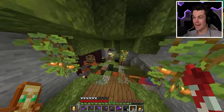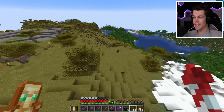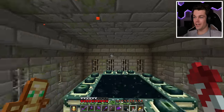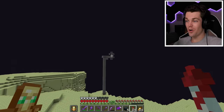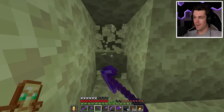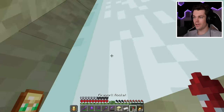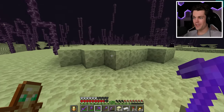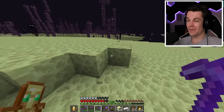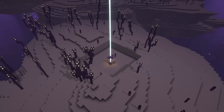Luckily, I have an extra nether star that I can turn into a beacon, grab some resource blocks, and now I can head over to the end to get all this endstone. Hopefully this is the last time I'll be using this ugly end portal. Now to just fly to an outer end island, clear out an area for my beacon, and start setting it up. Now I can put haste 2 on it. I didn't even check this before — can you instamine endstone with haste 2? You can't? This is going to go so slow. That beacon was kind of for nothing, but now it's time to gather up 91 stacks of endstone.